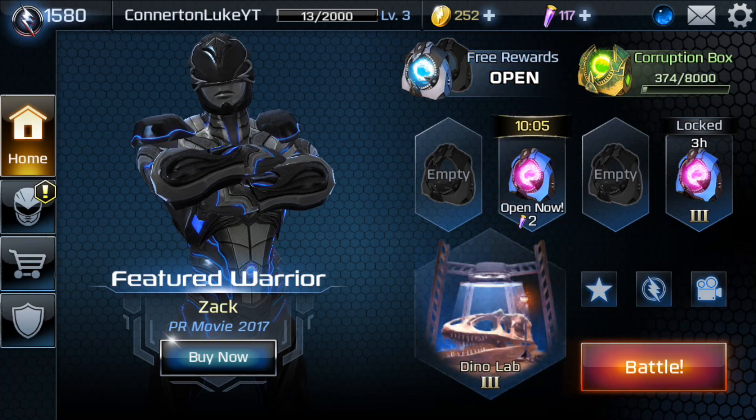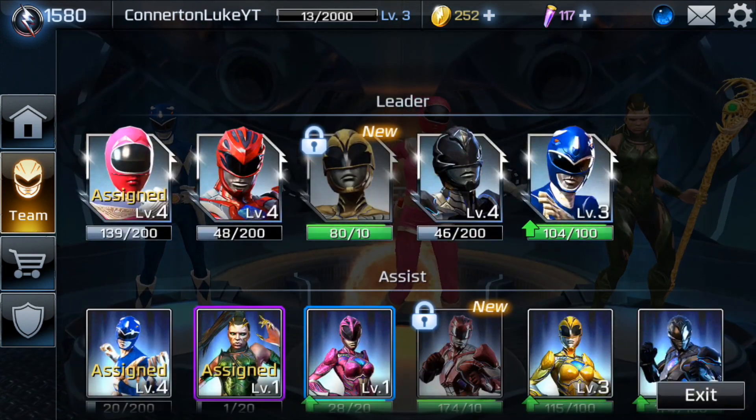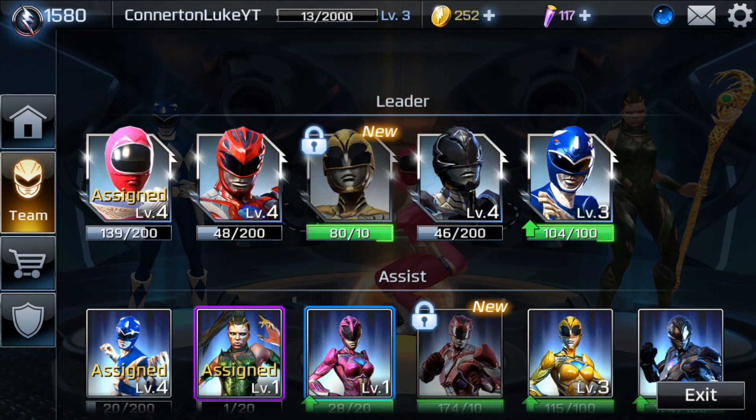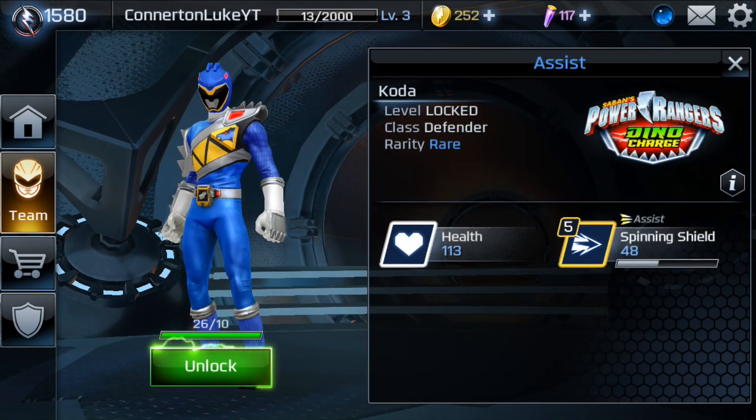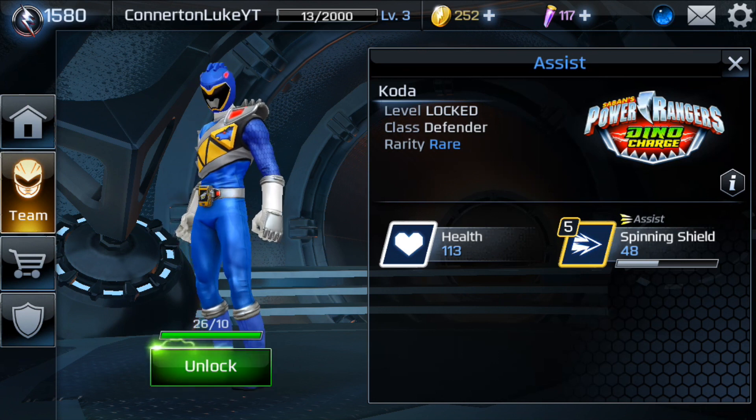What's going on guys, Luke here again — we're back with another Power Rangers Legacy Wars video. In this video we have a character that I really want to try out: Coder. He's from Power Rangers Dino Charge, he's only got 113 health, and he's an assist character.